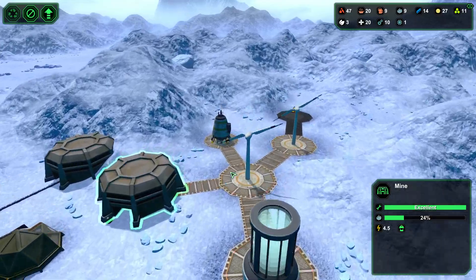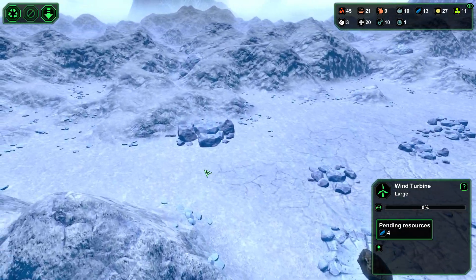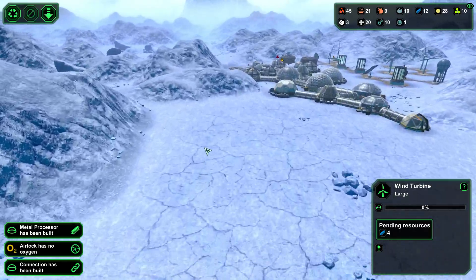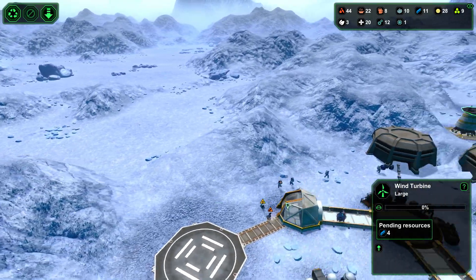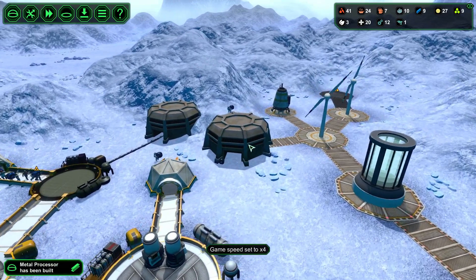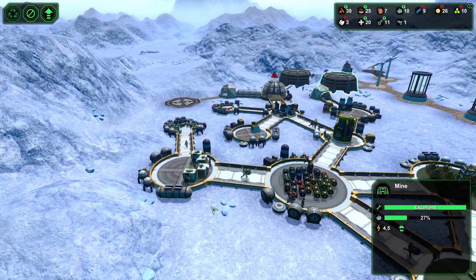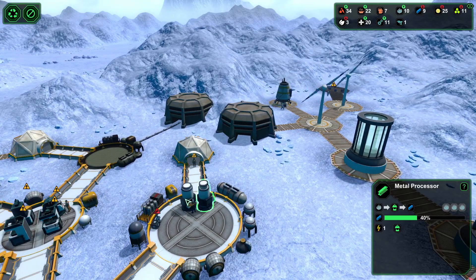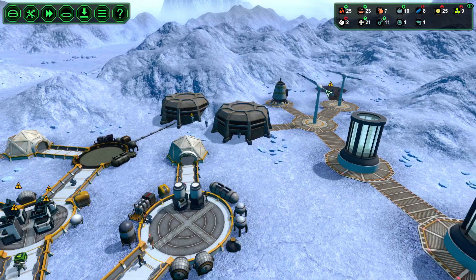We're doing really good on materials, which means we shouldn't have any trouble building these. We're really getting cramped for space on this side. Still got some open area down here, but that's not going to last forever. I need to find a way to see if I can jump out of this valley into another area. So I'll look into that. Metal processors are built. No one's in the mines right now. Everybody's working the bioplastic right now. Oh, and people are working the metal processors already. Let's see if that number of ores goes up or down. Based on that, we'll determine if we need to build more metal processors.